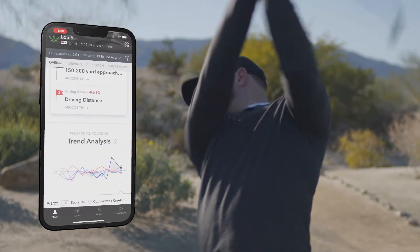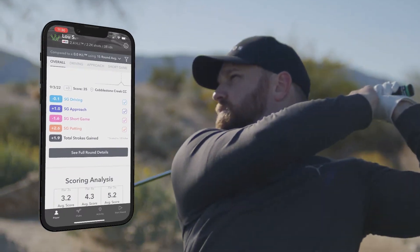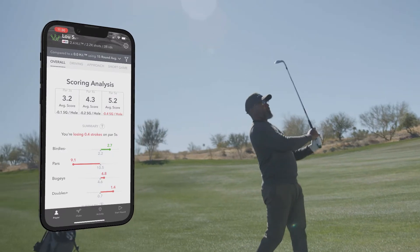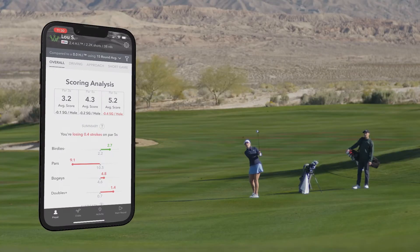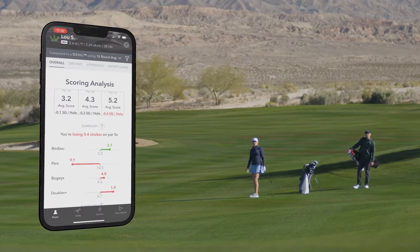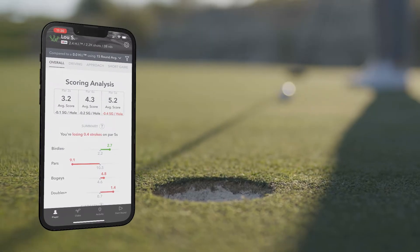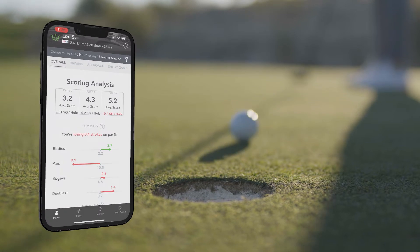At the bottom of the overall page, you're going to see a scoring analysis section. This is going to give you a breakdown of scoring by par threes, fours, and fives. Below that, you're going to see how many birdies, pars, bogeys, and doubles you're making per round, compared to the benchmark handicap you've selected. If you look at mine, I'm making 1.4 doubles or worse per round when I should only be making 0.7, so I have some big misses driving those large numbers.